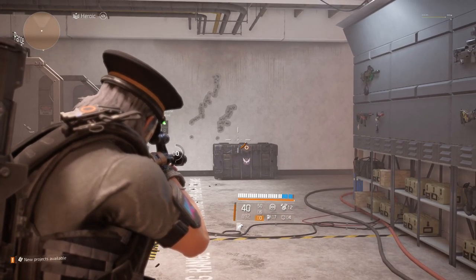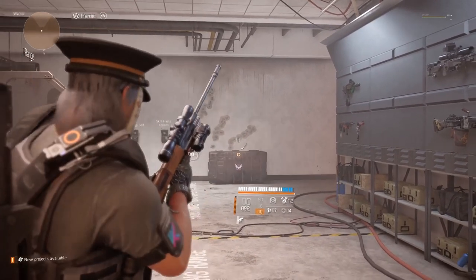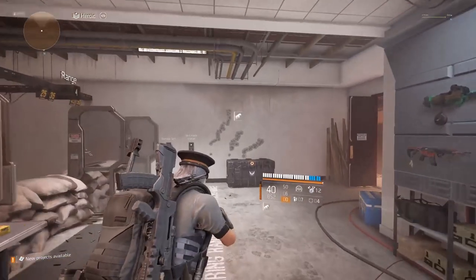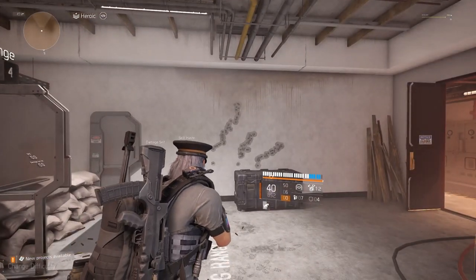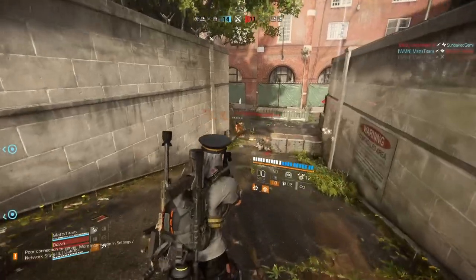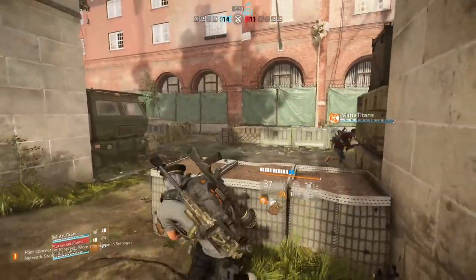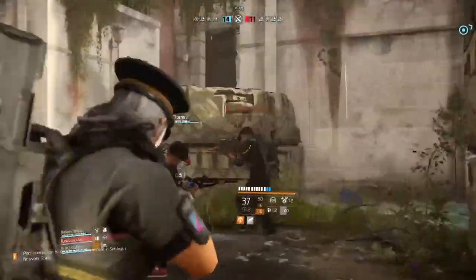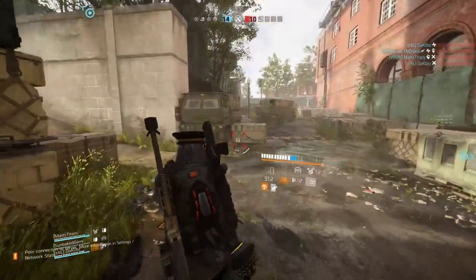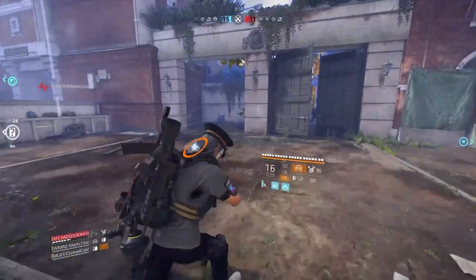The great thing about headshot builds is that you only need to run headshot damage, as opposed to both damage and chance on a crit build. So you can throw whatever you want on that second attribute — hazard protection, armor regen, handling, whatever your build needs. The problems with headshot builds are, for starters, they're really hard to use. It's not easy to hit headshots on moving targets. So this build is high risk, high reward.